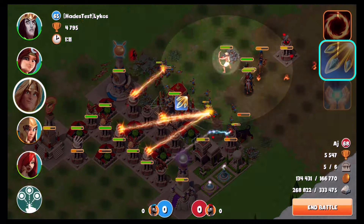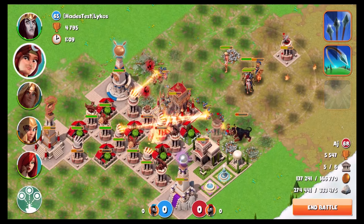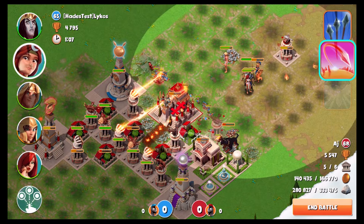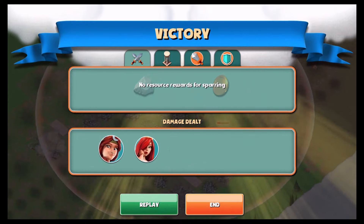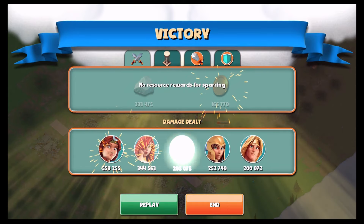Now with the Athena temple down, the last thing is the Ares temple. Everything's melting a little easier without the Athena boosts, and this should do it. So that was the AJ match.